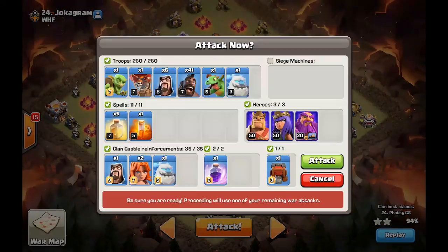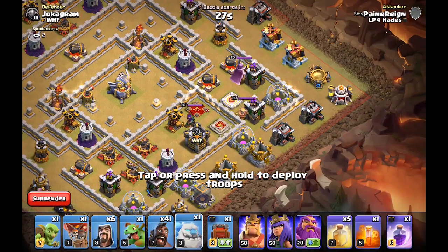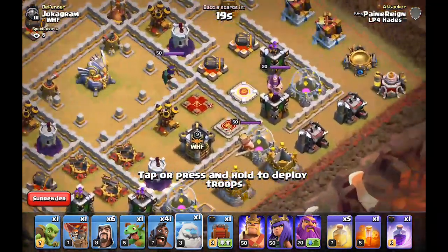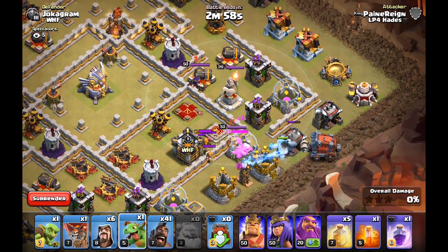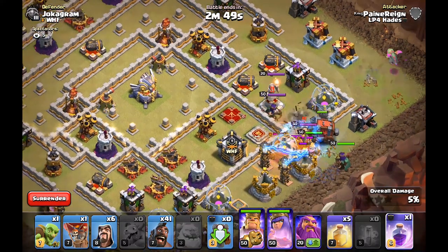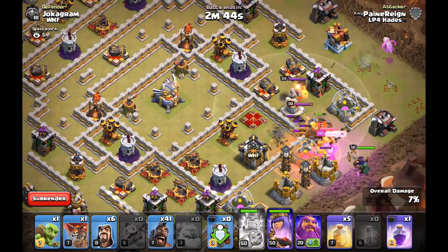Let's start with this base and just go in. 3, 2, 1. So we have an Ice Golem and a Wall Wrecker with a tank. We'll try and put the Wall Wrecker so it doesn't have to go through these storages to get through the wall. Hopefully that will work. Funnel with the Baby Dragon, Heroes, and a Poison Spell for the CC. We'll probably use this Rage Spell as well. The Poison also got the Enemy Queen — that's good.